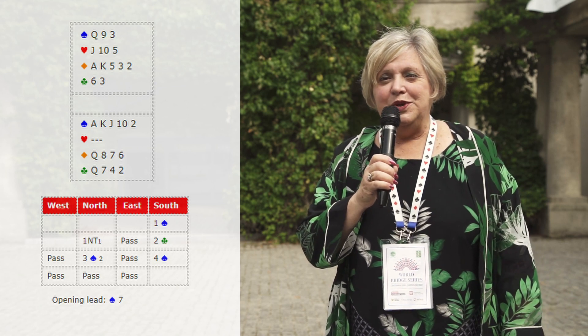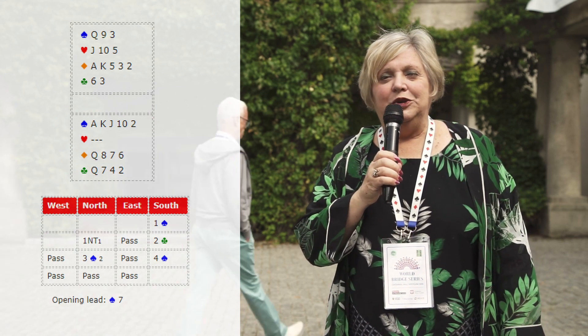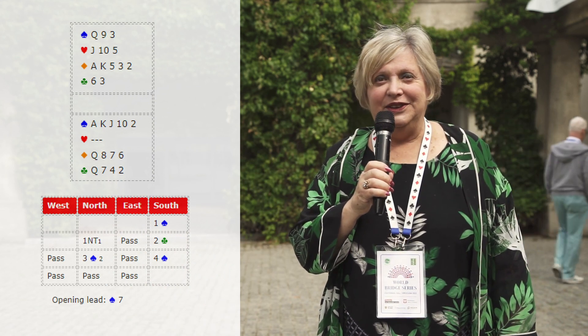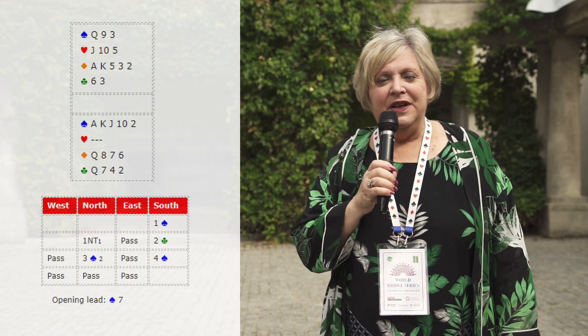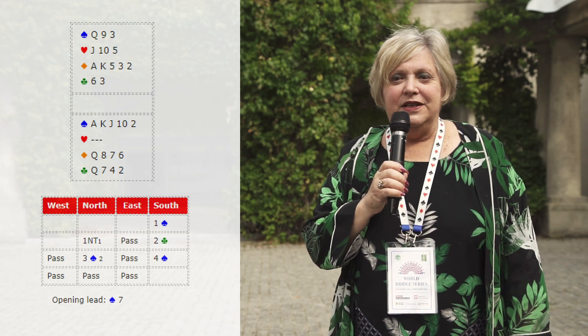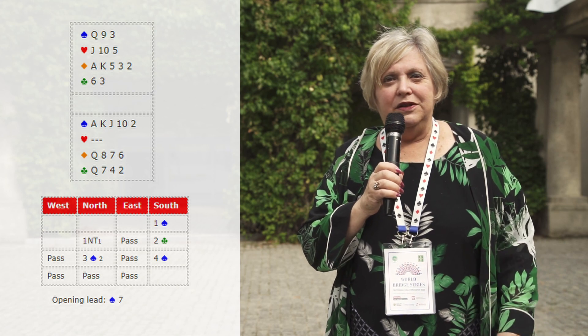Now this is the most important thing to do. You have to plan your play when? At trick one. Trick one is the most important play. So you see that you have queen third of spades opposite your ace king jack ten fifth. You have no spade losers.